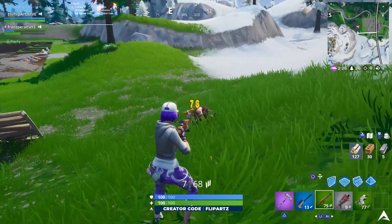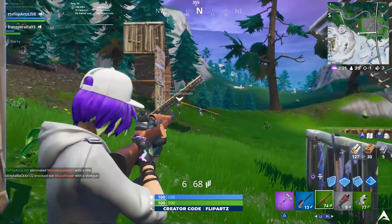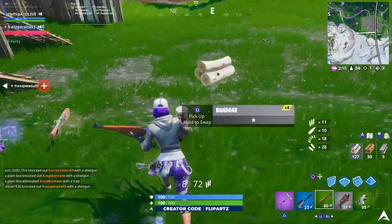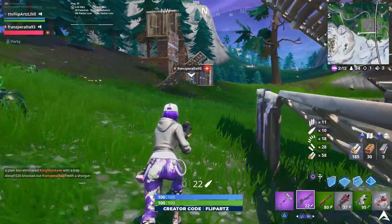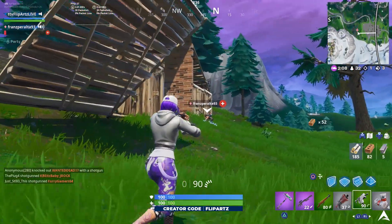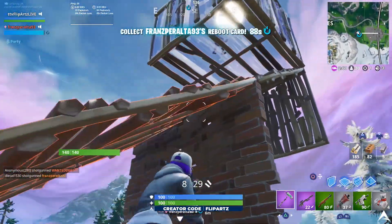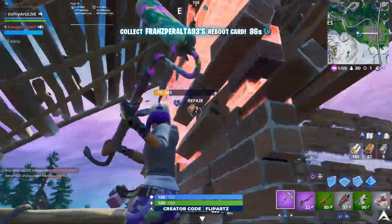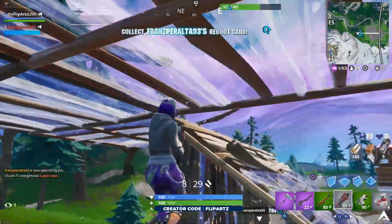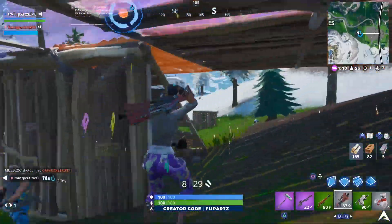Coming in for our very first mission or challenge, it's going to be to hit an opponent with a Boogie Bomb, and you have to do this two times to complete the mission. This is going to be pretty straightforward. The pro tip I can give you for this particular challenge is that if you need an easier way to actually hit an opponent with a Boogie Bomb, you're going to want to hope that they're actually in a Brute or a Mech. If you didn't know already, the Boogie Bomb is pretty much the only way to really counter a Mech or a Brute right now in Fortnite.